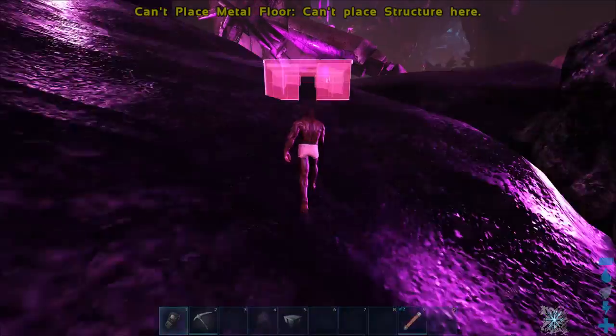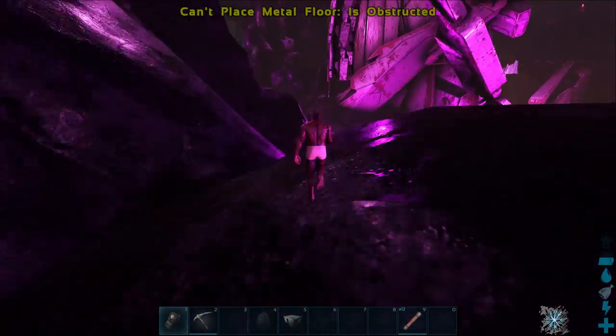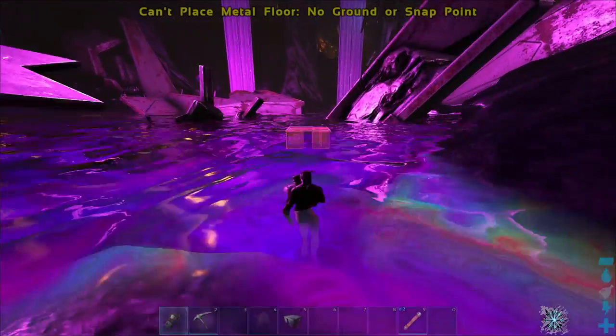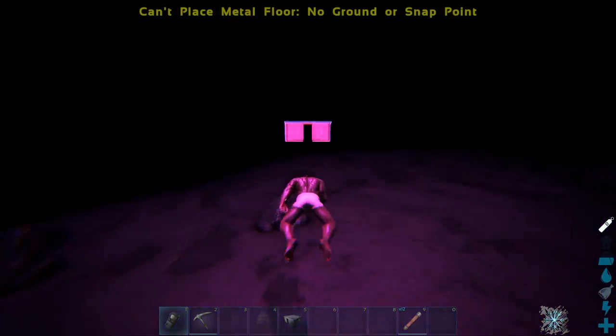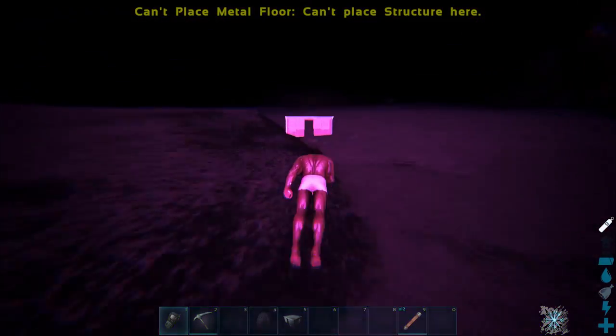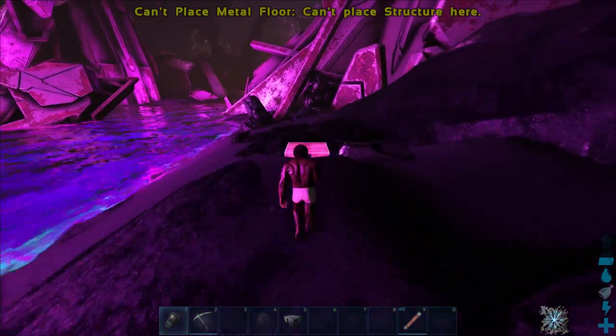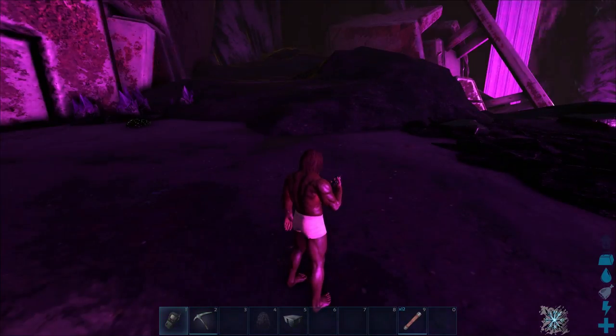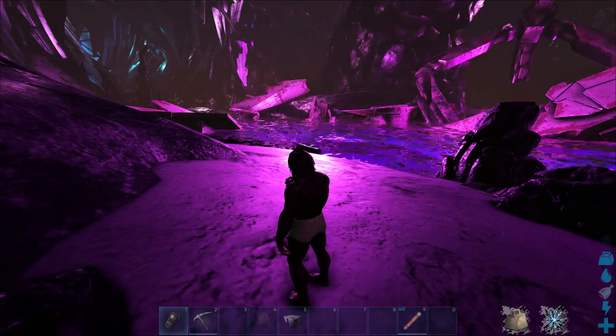Here's a sped-up exploration of the surface area showing that you really can't build anywhere down at ground level. Even if you tried to build at the very bottom of the world, the game won't let you. However, you can see black pearls down here — a very valuable resource.